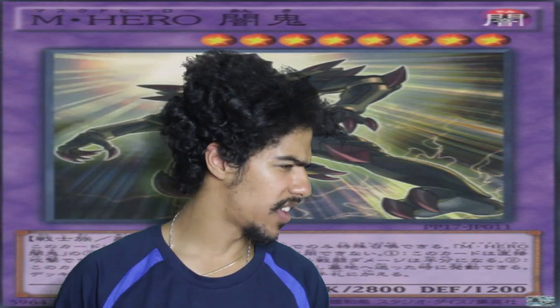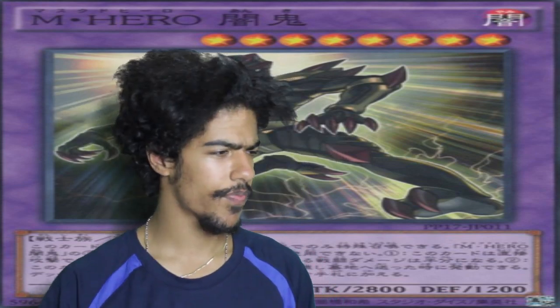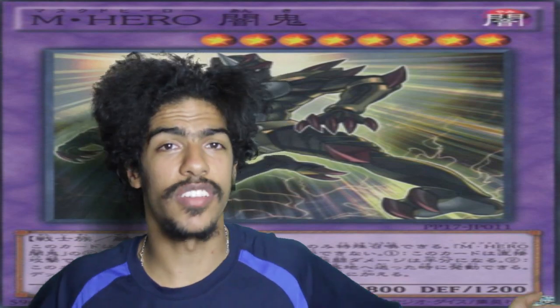The next card we're going to talk about is Elemental HERO Onki. It is a Level 8 Fusion Monster with 2,800 attack and 1,200 defense. It can only be Special Summoned with Mask Change, or through other means if you ignore the summoning conditions. It can attack your opponent directly, but if it does, your opponent takes half the damage — so 1,400. If you destroy monsters by battle, you can add one Mask Change Quick-Play Spell from your deck to your hand. So you destroy monsters, deal damage, activate Mask Change, swap it out for Masked HERO Dark Law, and then your opponent can't send cards to the graveyard.